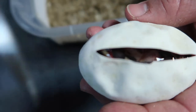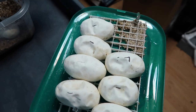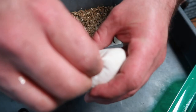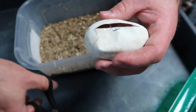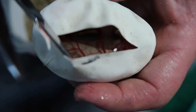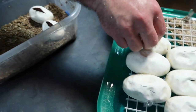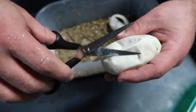Egg number one is a black pastel ivory. Oh yes, so that's a freeway for sure. I'll be able to figure out more on the type of freeway once it's out. That's a freeway — Mardi Gras, I think, is what they call the Enchi freeway. I'm not sure.